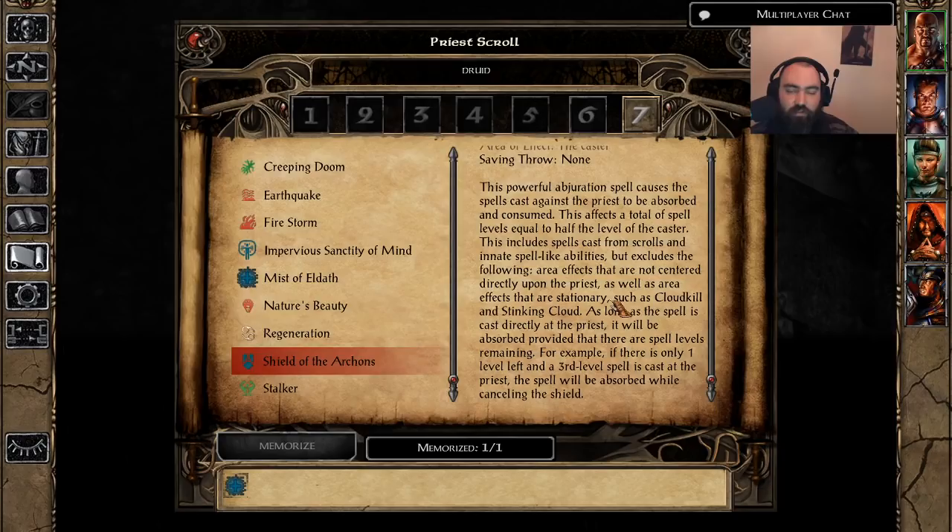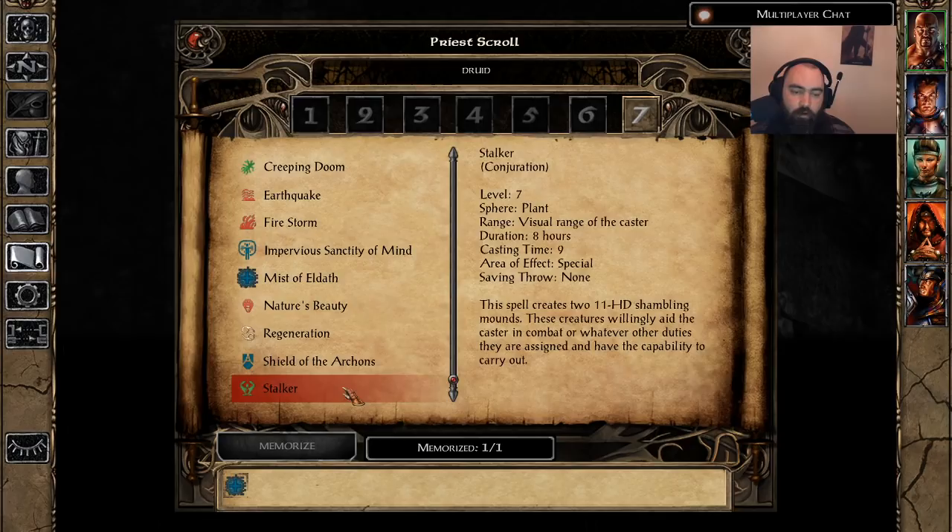Shield of the Archons can help prevent that annihilation. They're not going to hit the person with Cloak of Mirroring — they'll go for the backline. If you have Spell Trap up on your Wizard and Shield of the Archons on your Clerics and Druids, they'll be forced to go for a fighter who should have the HP to survive. You can pause, swap in the Cloak to reduce magical damage, and combined with fire resistance gear they should live. This is basically the Cleric, Druid, Shaman ability to survive that Time Stop wizard nightmare. Situationally this is almost mandatory. A-tier — really, really good to have.